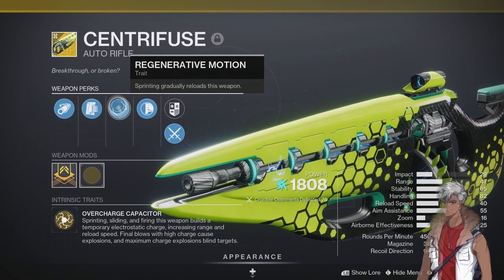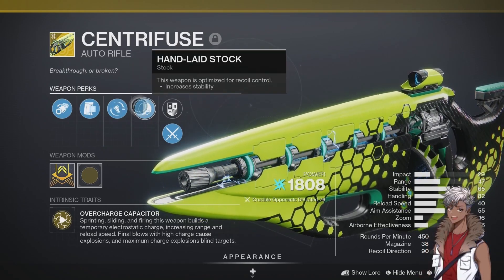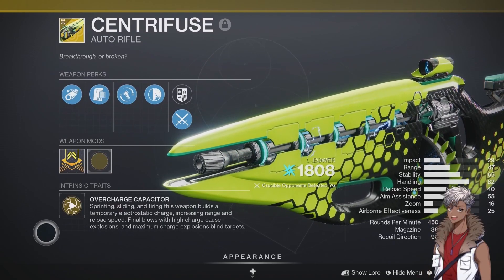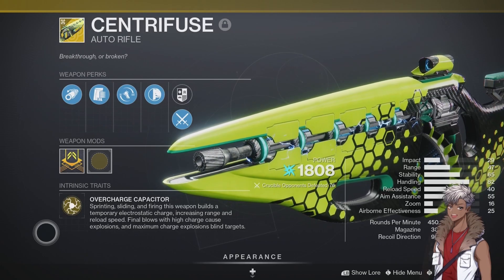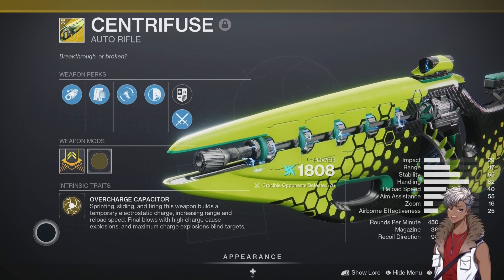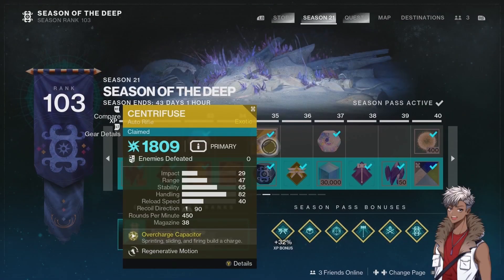It regenerates movement, gradually reloads this weapon, and the handling stock increases stability. For its exotic trait, Overcharge Capacitor — sprinting, sliding, and firing this weapon builds a temporary electrostatic charge, increasing range and reload speed. At high charge, it causes explosions that blind targets.